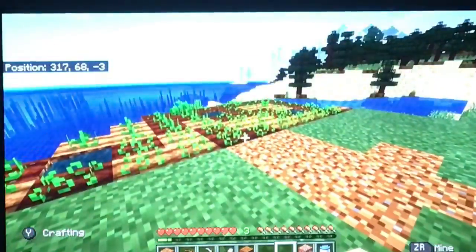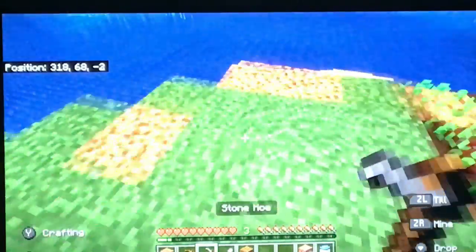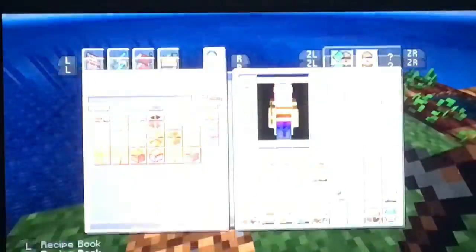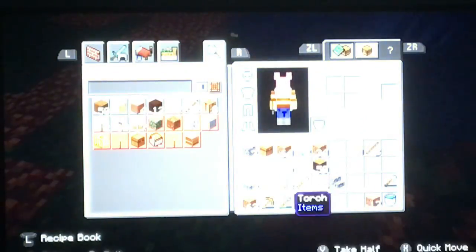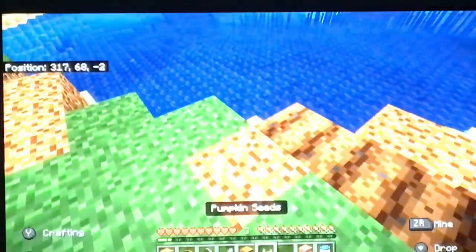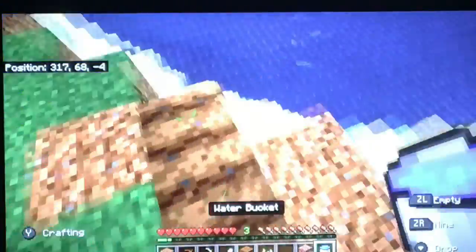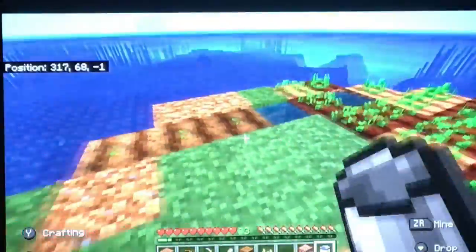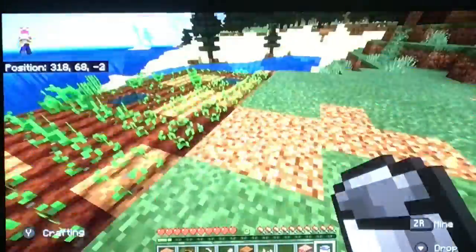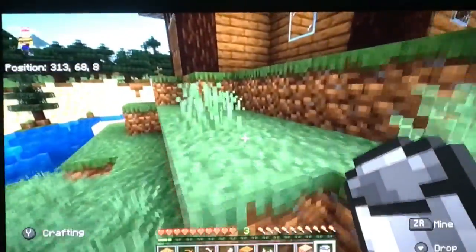I pretty much got my farm done. I'll plant these — I'm gonna plant the pumpkins. How many pumpkins do I have? Nine — I think I'm only gonna plant like three because I don't really need pumpkins. I'm just gonna put water right there, that should water them. That's pretty much it — spent ten minutes on building a farm, great.